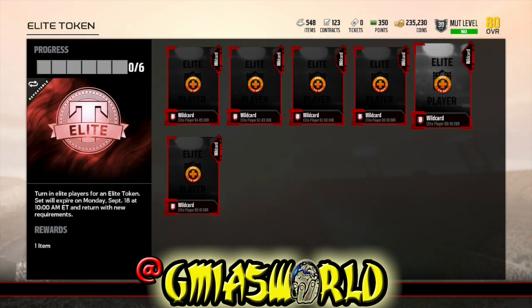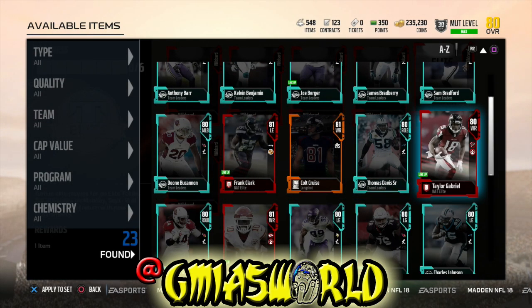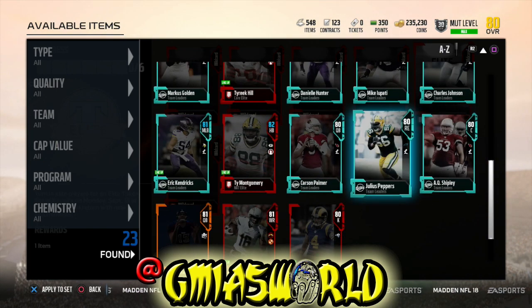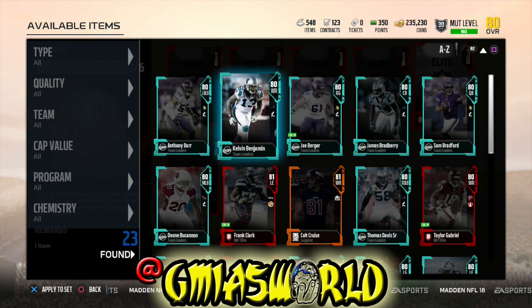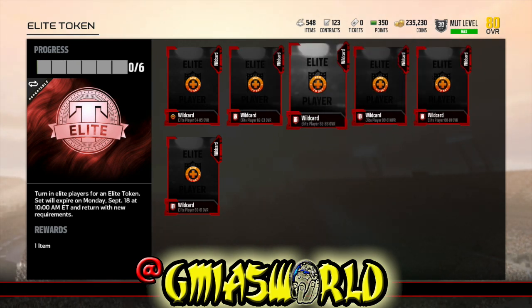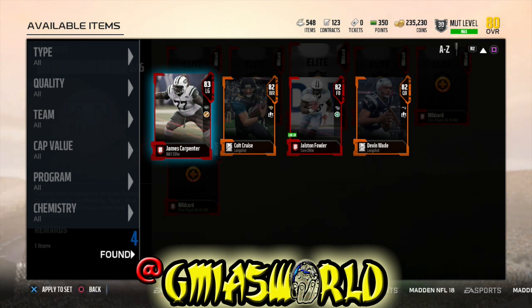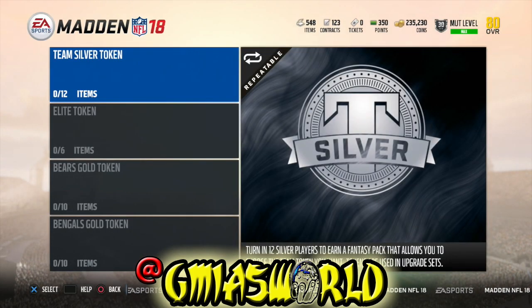I went back and tried to put in these 80 overalls before the team leaders update, and they wouldn't let me. After they updated it, you were able to put them in. I got a decent amount of NAT cards but I wanted to keep most of them — like that Gabriel, Tyreek Hill — I didn't really want to put them in sets, but I'm going to have no choice.